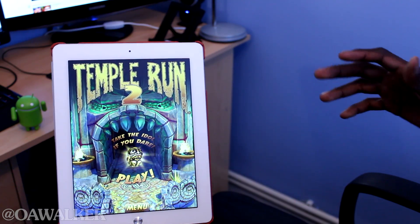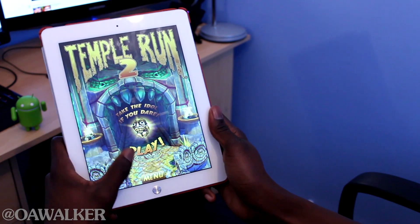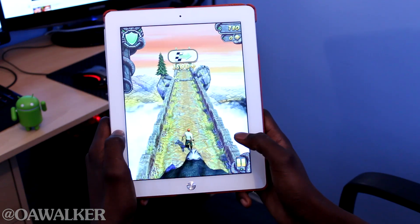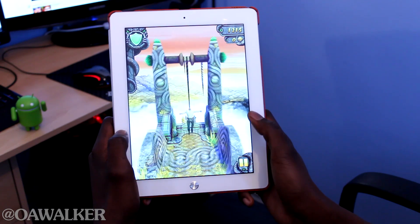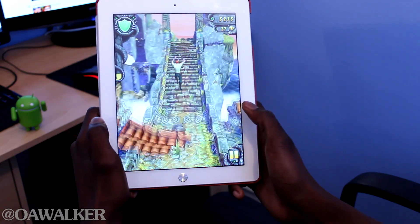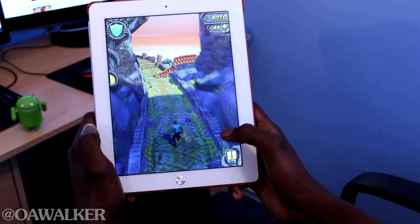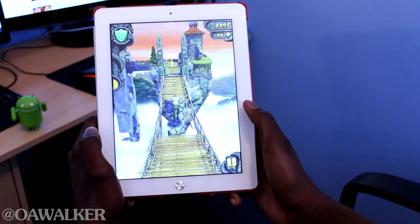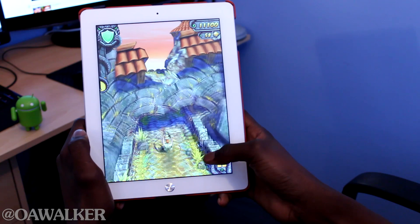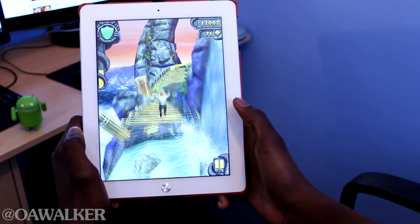It's very similar to the first one where you're running, but they've bumped up the graphics and put new environments in. I'm just going to show you the new features like where you can swing on the ropes. On the Retina screen iPad it looks really good — everything's nice and sharp and the controls are very easy to use as well.